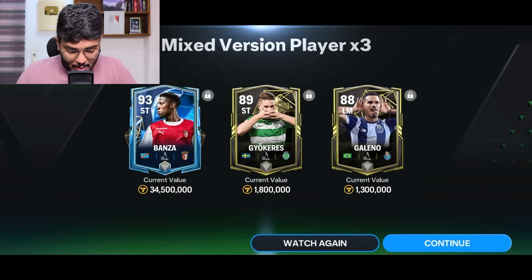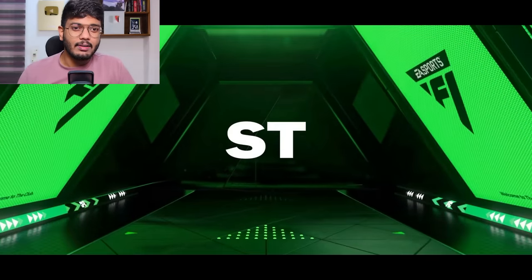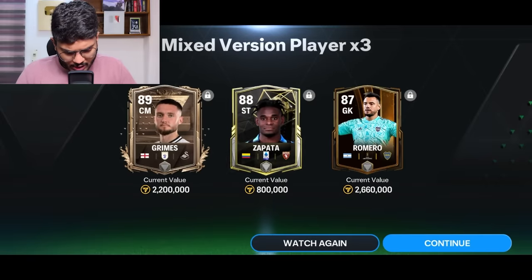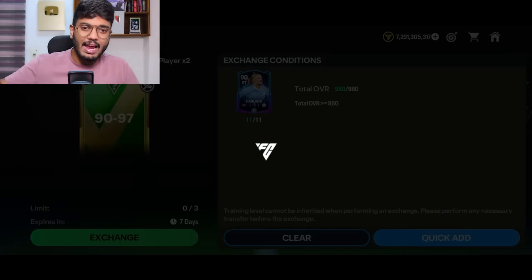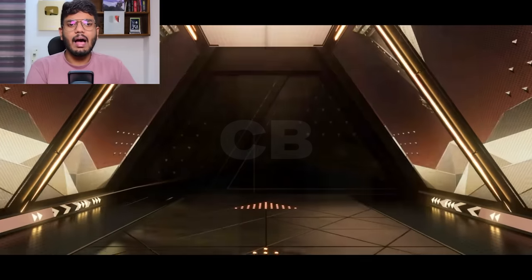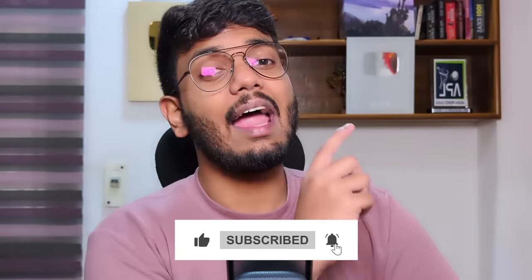Now the 87 to 97 exchanges. First one - walkout, that's not Mbemba, that's Banza actually, 98-rated striker - I'll take it! Sorry, I'm in a rush, I have to go to my office. Next one - Bosnia, that's Edin Džeko or someone, going to skip those trash packs. Final 87 to 97 - Colombia striker, that's Zapata, not sure. Then the 92 to 97 exchange - two 90-rated players, Argentina center back, McAllister - I think he's related to McAllister. That's it guys, hope you enjoyed this huge pack opening video - make sure to subscribe!